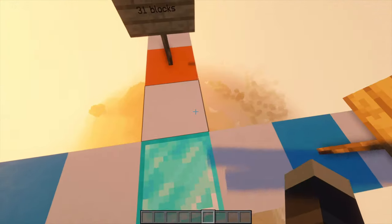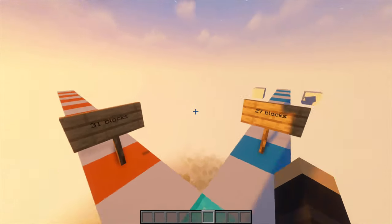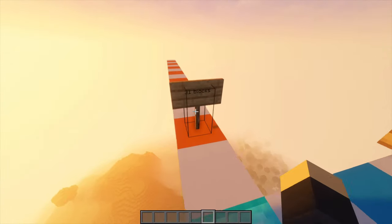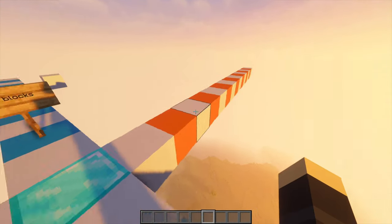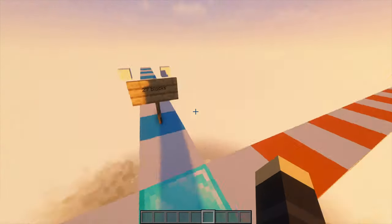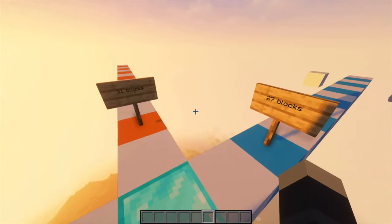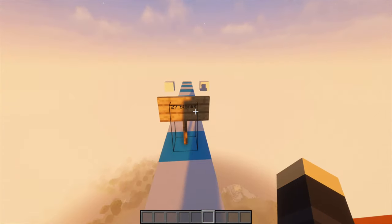To start off, we are going to build about 100 blocks into the sky. After that, we're going to be building a big plus shape just like this. This orange side is going to be 31 blocks long. I'm doing the colors so they're easily recognizable and to help you with counting. I recommend doing it so you can recognize each side easily — this side is 31 and this side is 27.